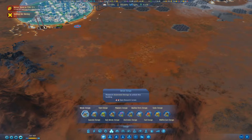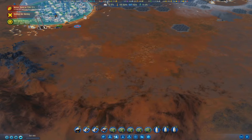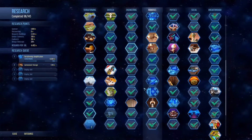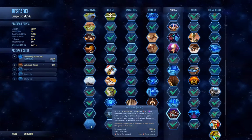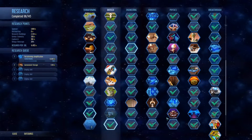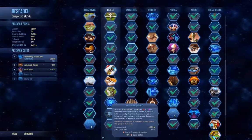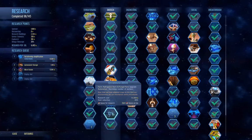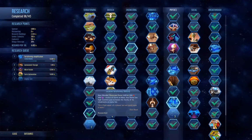We don't have the automated storage tech yet. Let's go into science — Automated Storage Purge is up next after Terraforming Amplification. This Microfusion... you know what, just because it's fun, let's research Microfusion as well, and then we can build the Artificial Sun.